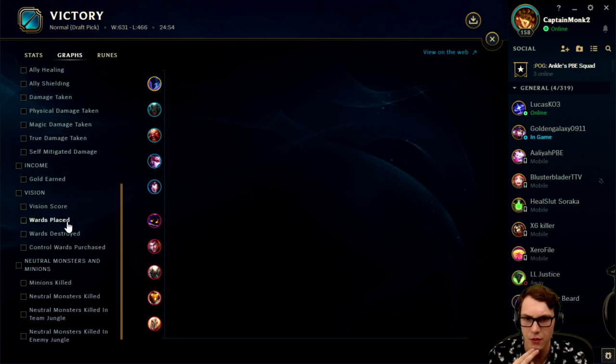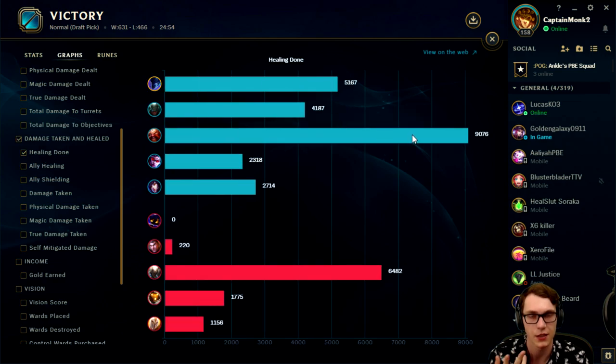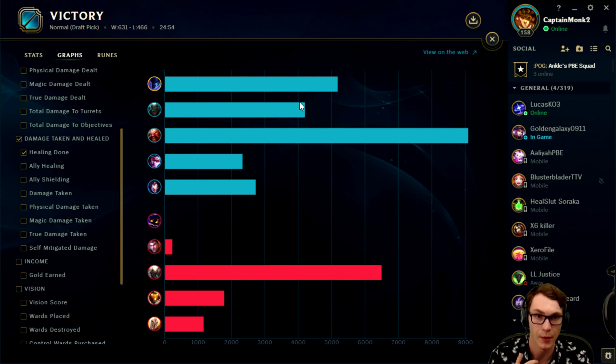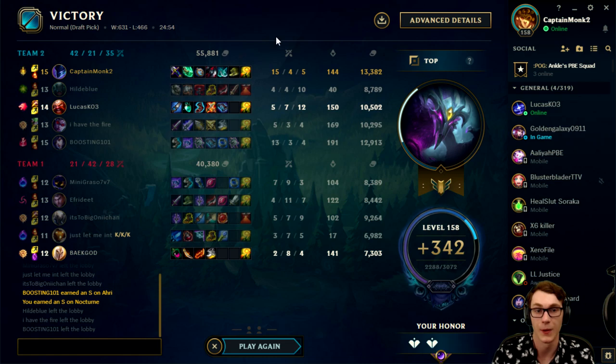We actually took the most damage while only dying four times. We had the most true damage - cool. And self-healing - with Nocturne because of our passive we actually healed more than the Pike did. Generally you would expect champions like Pike and Ari to sustain a whole lot more than Nocturne, but maybe that's just my perspective. Anyway, that's the game here today guys - hope you enjoyed it. A nice little off-meta Nocturne top build that I think is super good, super strong, and super fun. You're kind of used to seeing Nocturne jungle but this is different, it's new and I like it. See you guys on the next one - peace out!